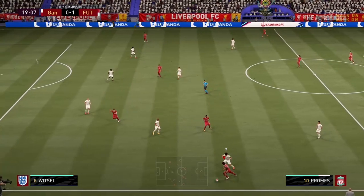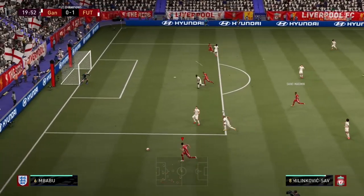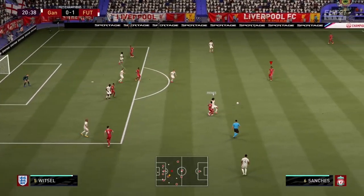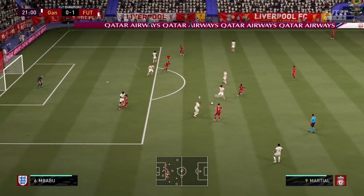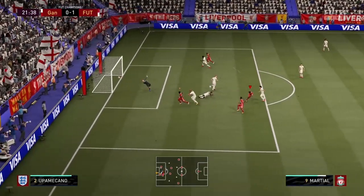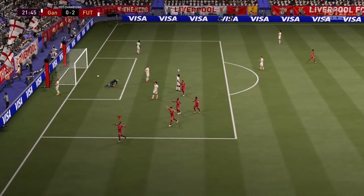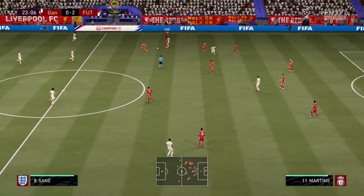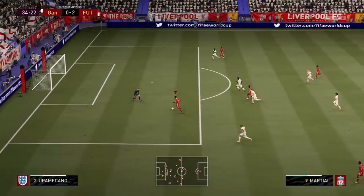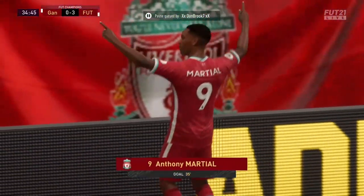Savage is in a good position, carried on the run. Great ball to Martial on the left — what a finish! Great pass from Savage, Martial finishes it off brilliantly on the left foot. Savage again with another tackle. Martial rounds the keeper — finish it off, 3-0. That should be game.